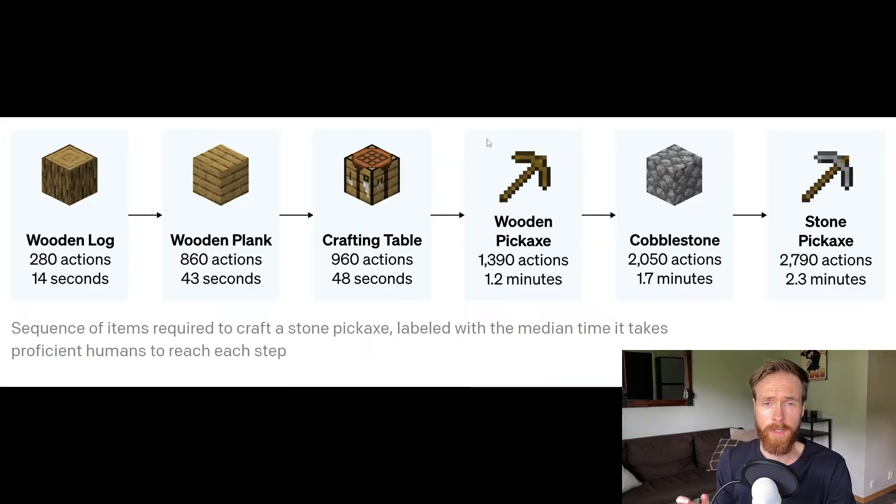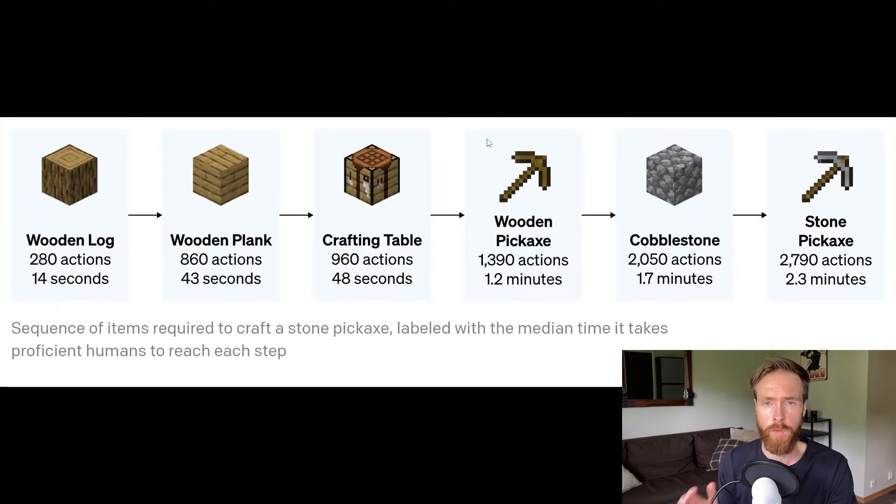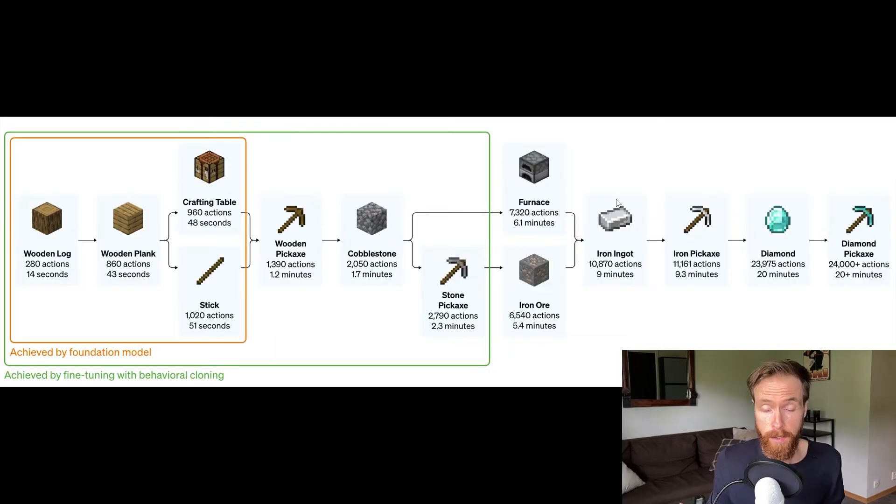After this fine-tuning, the researchers noticed a massive improvement in early game capabilities. The fine-tuned model could now go deeper into the technology tree and produce wooden and stone tools. Then the AI model was put on the challenging task of collecting a diamond pickaxe. Crafting a diamond pickaxe requires a long and complicated sequence of subtasks — OpenAI predicts you have to perform 24,000 player actions to complete and craft the diamond pickaxe.